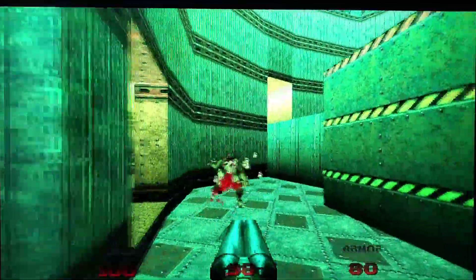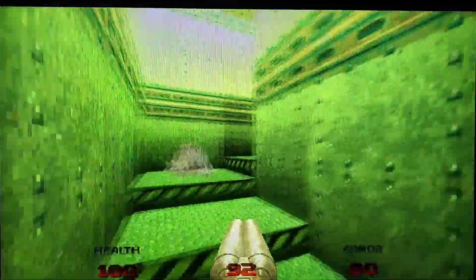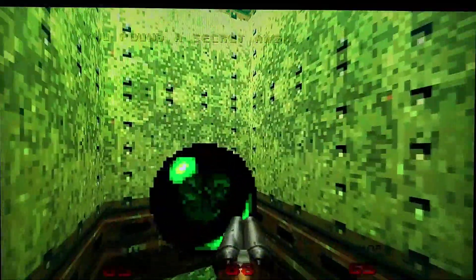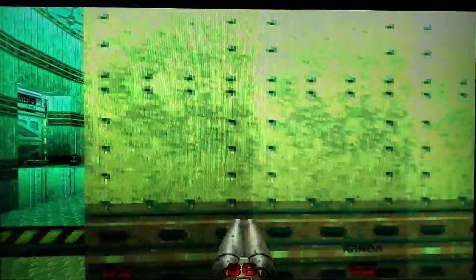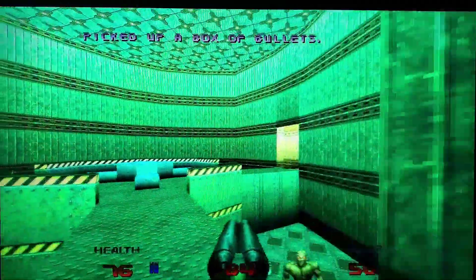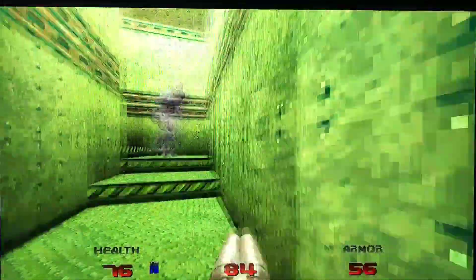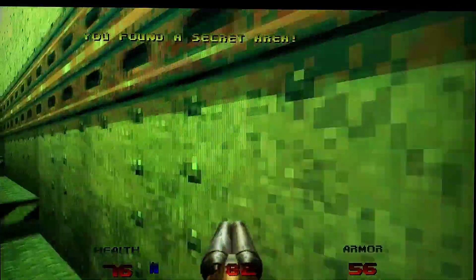We'll get rid of these imps — these are nightmare imps so they're going to be a little bit tougher. I found a secret area by going a little too far. Oh, it's invulnerability. I don't know if I want to grab that right now. I think we can grab it later, so I'll just grab it later.